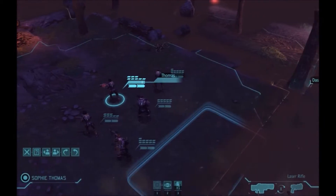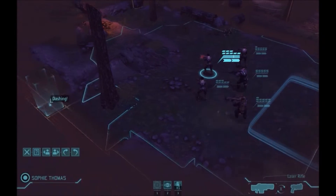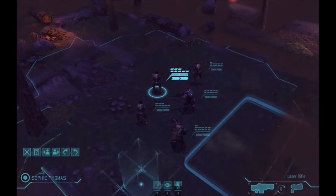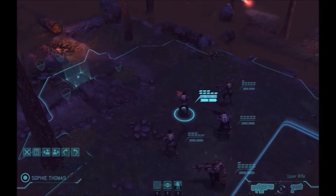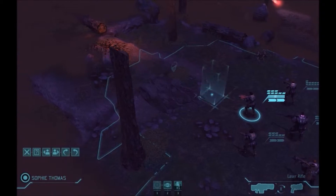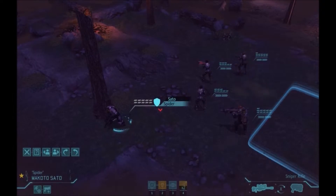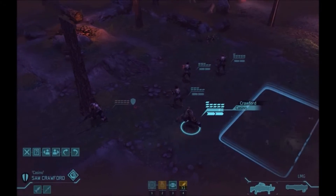Crash sites are always difficult for a variety of reasons. Not too much cover, especially not when you're outside the UFO - lots of open space. And a lot of aliens patrolling, so we're gonna do this very carefully. I accidentally already moved my sniper and put him on overwatch, but I'm gonna do the rest of the actions then.